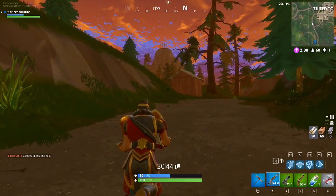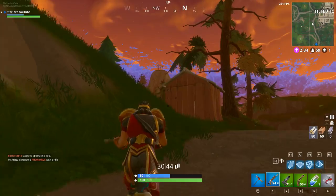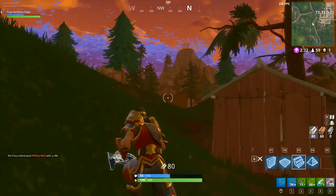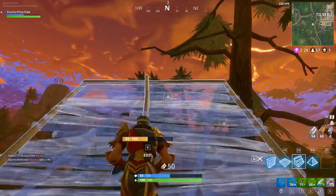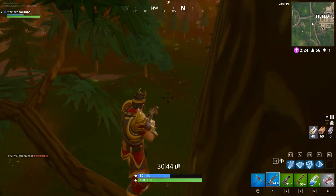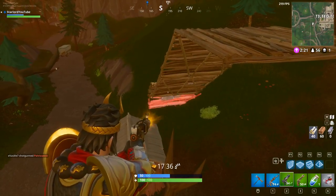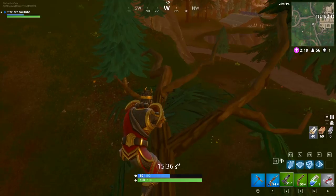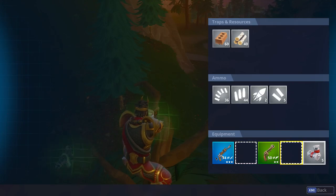You should see this kind of red little house-looking structure — a little shed. What we're going to do is get our ramp up and build three ramps right here, then put a platform down and jump onto this branch. Now I know what you're thinking — that doesn't seem very good at all, that just seems really bad. But genuinely, this is one of the best spots near Tilted Towers for getting kills.